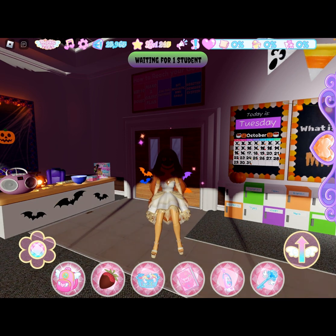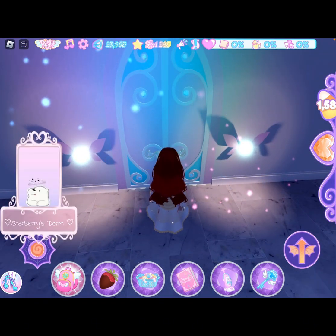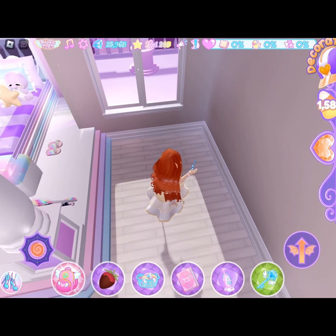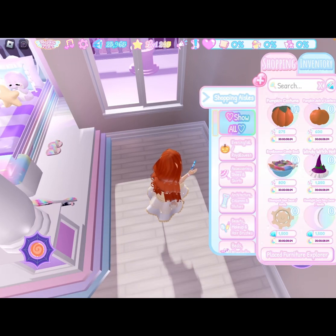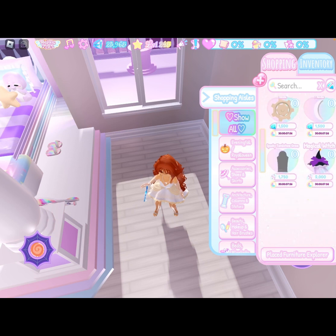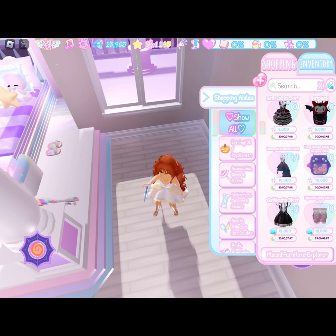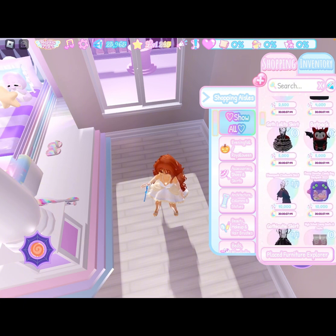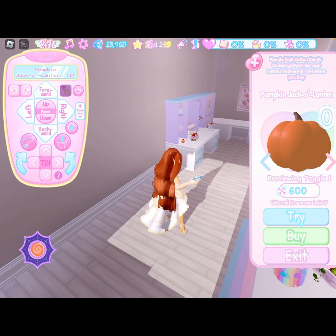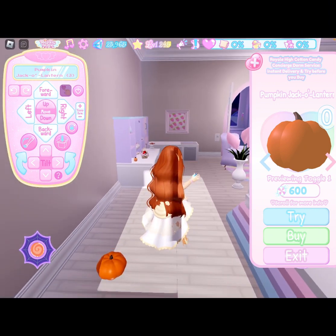The update vlog said there's new dorm furniture, so I'm going to check that out. I don't really have a lot of space but I have this little corner to test it. There are a few things: we have a Royal Green candy bowl. You can put Halloween accessories down here now, and there's all the candy shop items too that you can place. I'll test out this one — and you can open it up. I think there are different carvings on the pumpkins; I saw that in the update vlog.